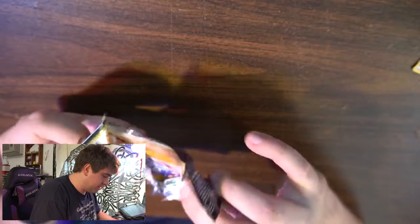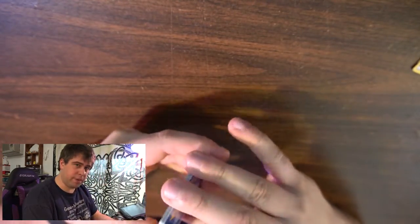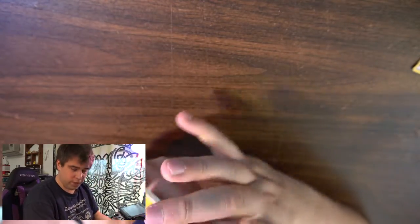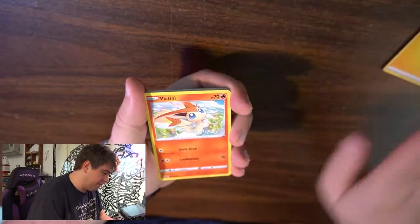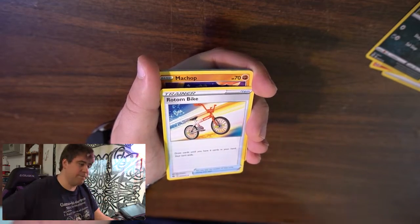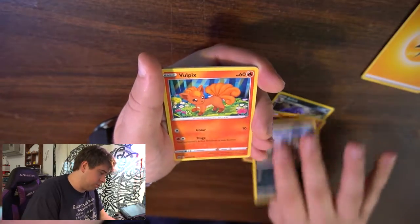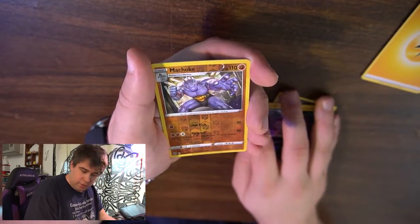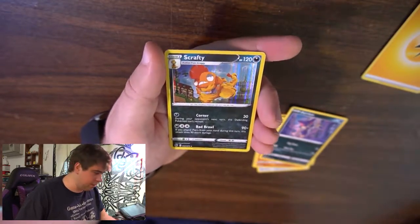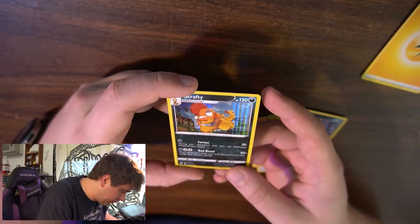Let's move on to pack number six of eight. So far we only have one V card, the rest were holos, but that's fine — completely fine. Beggars can't be choosers, I'm just happy I have a chance to open one of these. Code card for you, and four to the front. Electric energy, Victini, Arbok, Rotom Bike — side note: I hate that they make you wear a bike outfit in Sword and Shield. Anyway — Zigzagoon, Vulpix, Purloin, reverse holo Machop, and oh: holo Scrafty! Scrafty is not necessarily one of my favorite Pokémon, but I still appreciate the artwork — looks really really nice.